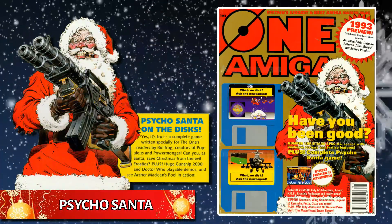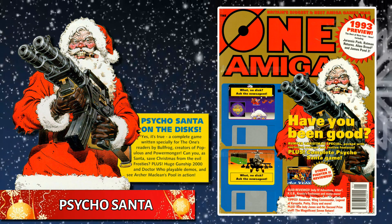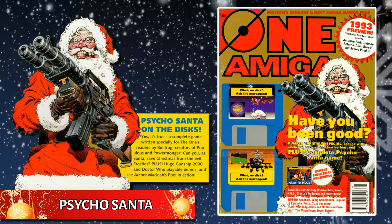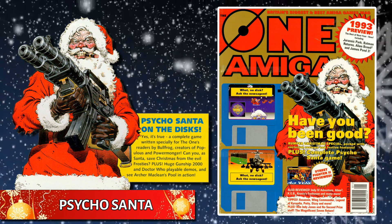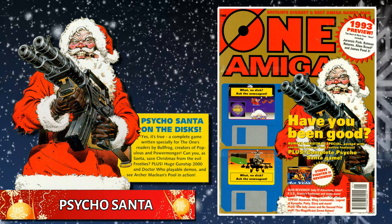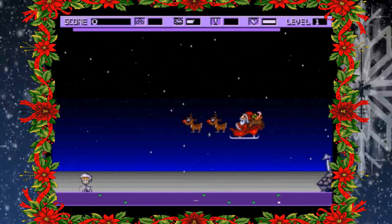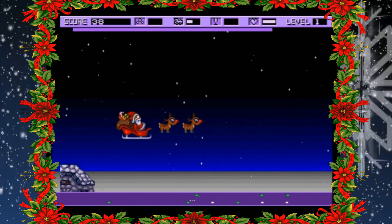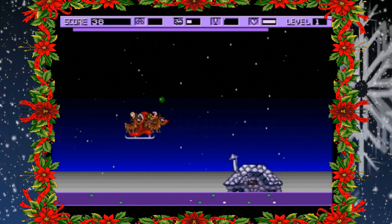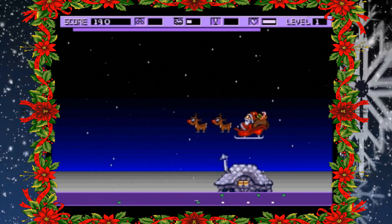Next up is Psycho Santa. Although a cover disc exclusive for The One Amiga, it was actually a full game — a small game, but a full one nevertheless. It was on a cover disc for January 93's issue 52. Developed by renowned Amiga developer Bullfrog, Psycho Santa is a side-scrolling shooter of sorts.